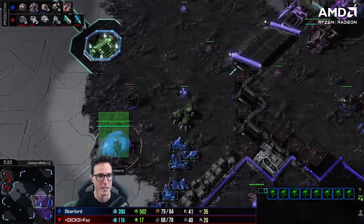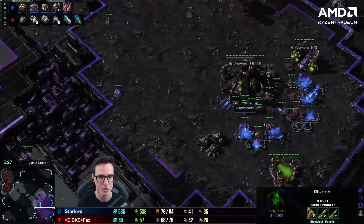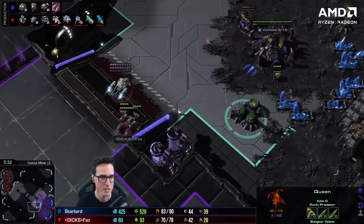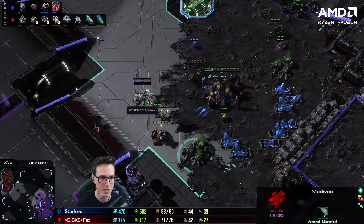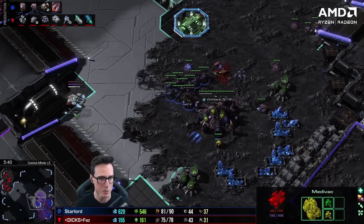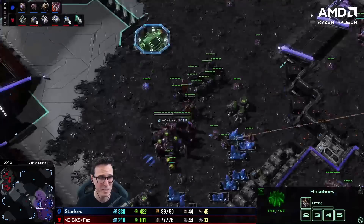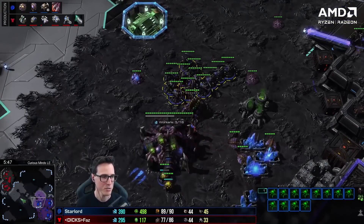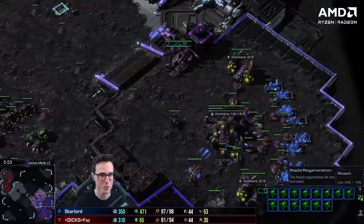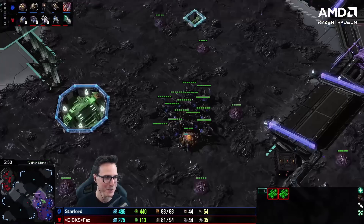Cyclone, two marines, and a medivac are still being a nuisance. A queen goes down. Roach speed is there too, and the medivac pulls back. I'm kind of confused — do I commit to the roach push anyway? I don't know. He's seen no drones on my third, but let's just do the build — it doesn't matter if it wins or loses, let's stick to the beginner build order. I'm massing roaches with no idea he's massing up for his own push — he's getting a double drop going. This game is really silly at this point; we're both on equal workers with not many upgrades.